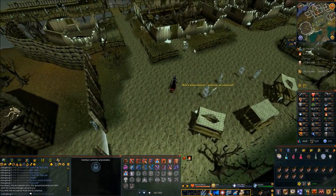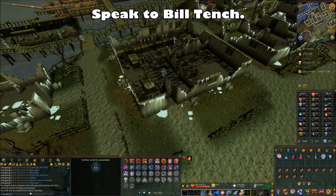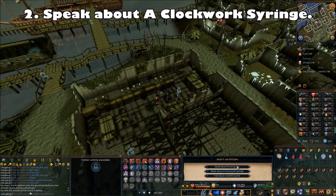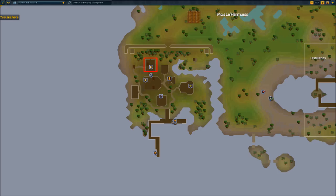Go into the bar and speak to Bill Tench. When the chat option comes up, choose the second chat option to speak about a clockwork syringe. Once the dialog's over, you're going to want to go to Mostly Harmless by taking Bill's Boat there.